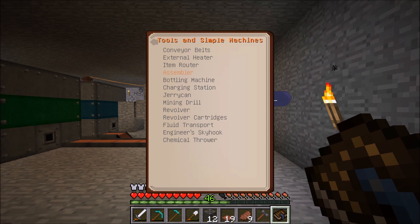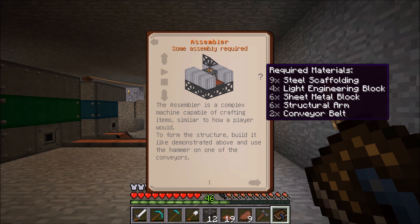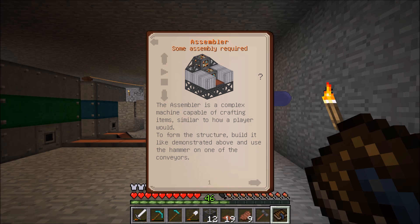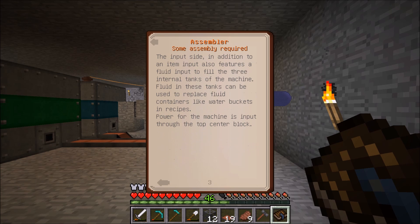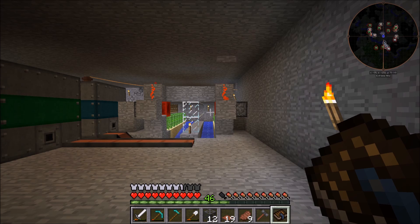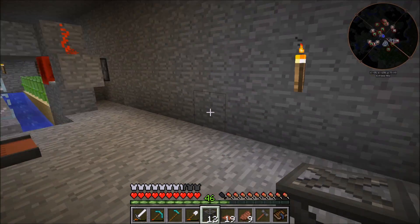If we come back up here, we can look at the tools and simple machines — this is the assembler. It's not super difficult to make, relatively cheap, takes some steel, a little bit of iron, and then some conveyor belts. What this does is it allows for you to put power in and insert items, and it can hold up to three different crafting recipes. Ours is relatively simple — we're only going to be using it for converting from pumpkins to seeds. It said three recipes can be stored, 18 slots for the inventory, and you can even put fluids in if you need those for the recipe.